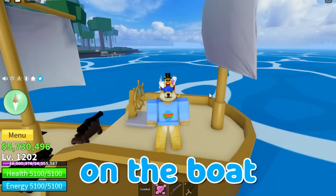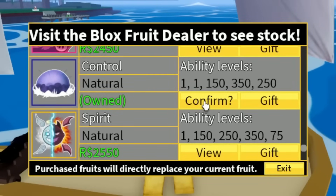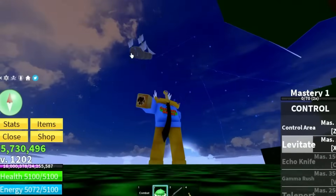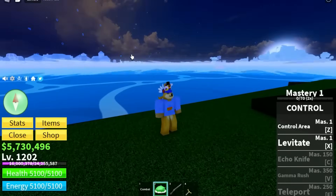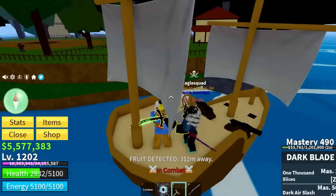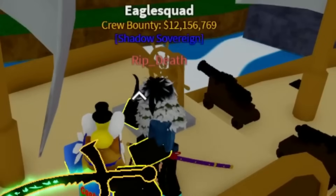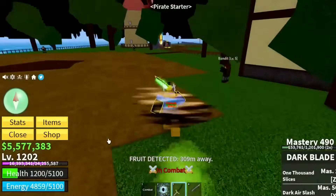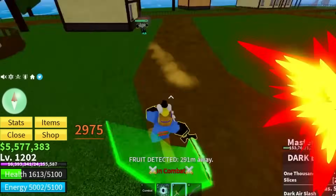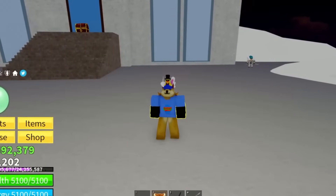This glitch lets you drive someone else's boat without being on it. Equip Control Fruit, hold Z, and use the levitate move to control their boat remotely. There's also a glitch that lets you kill people in a safe zone: if both you and an enemy are still in combat when they run into a safe zone, you can still attack them and deal damage.